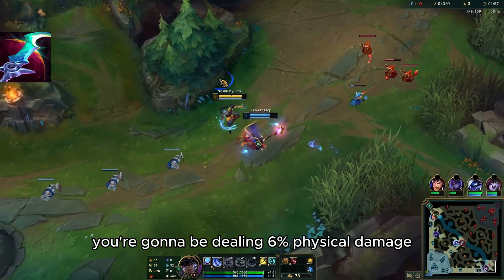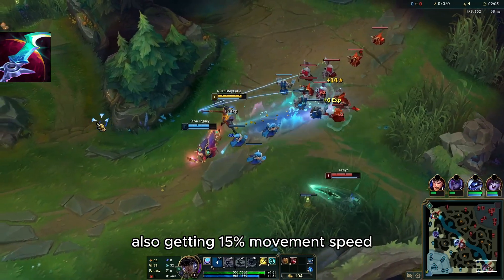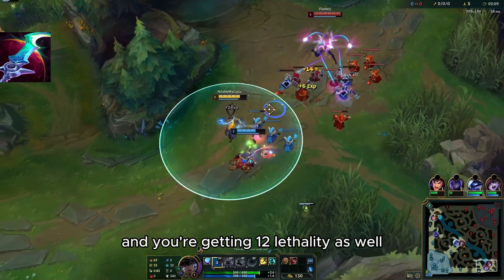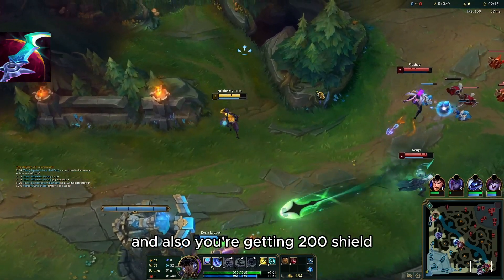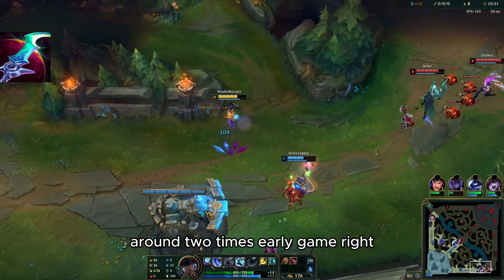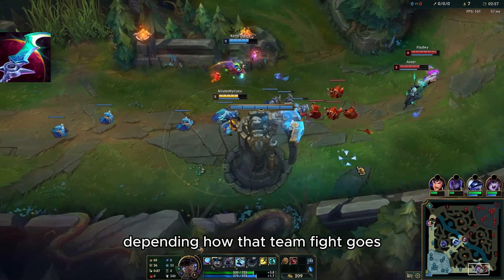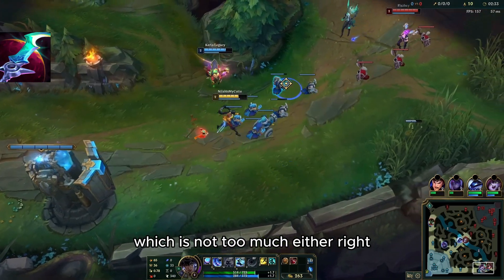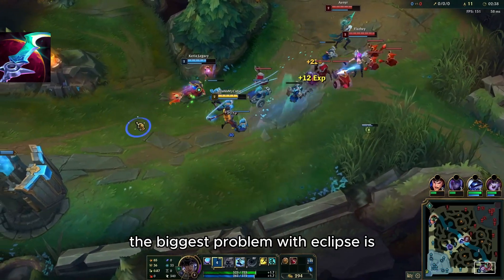With Eclipse you're dealing 6% bonus physical damage because you get a benefit for being a melee champion. You're also getting 15% movement speed, which sounds good on paper, plus 12 lethality. You're also getting a 200 shield which you proc around two times early game, and later on maybe once per fight — so around 200 to 400 shield total.